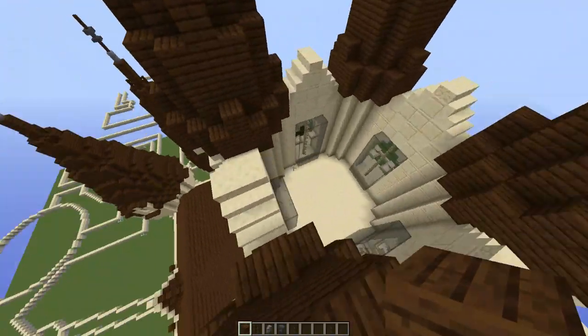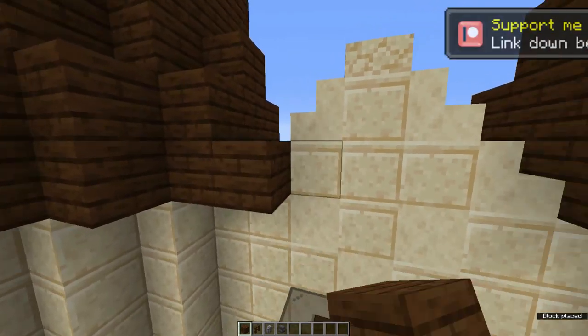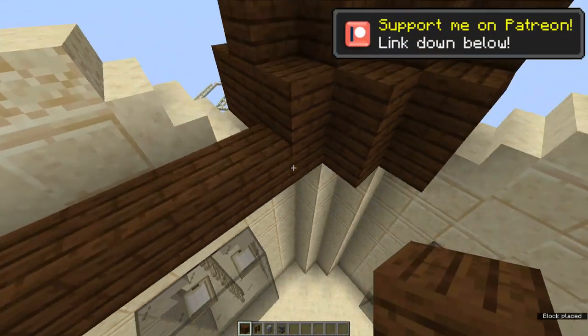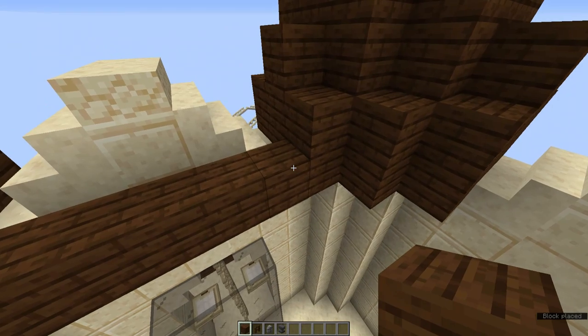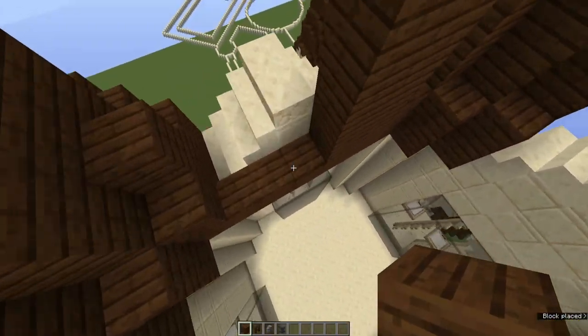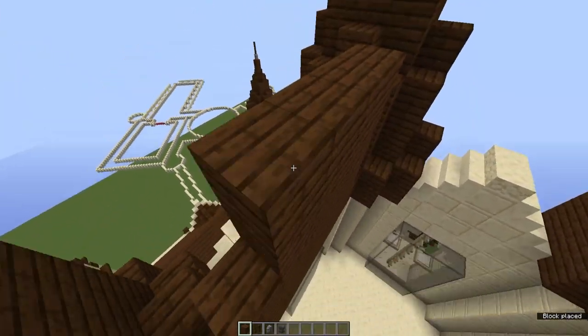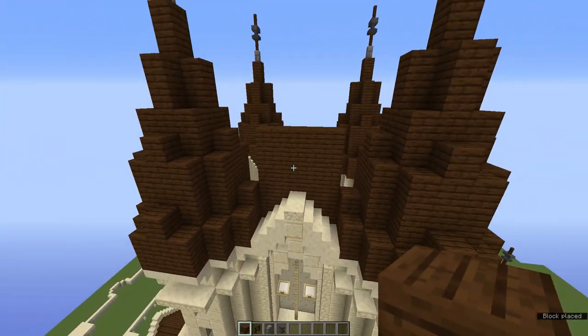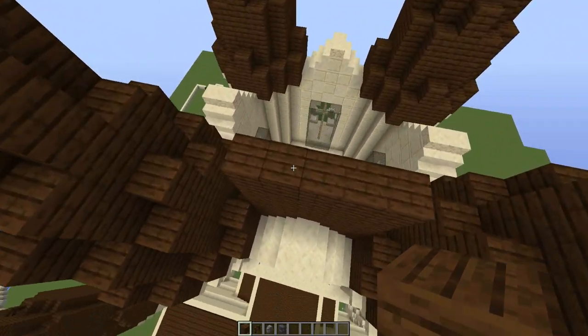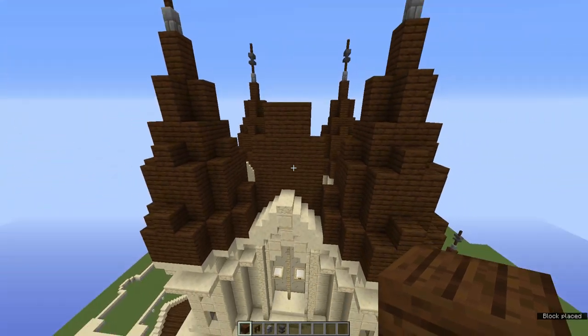To start off the roof, we are going to build a 6x5 rectangle in this area, starting here. So 1, 2, 3, 4, 5, and this needs to be 6 blocks up — 1, 2, 3, 4, 5, 6. Just fill this in along here to create this 6x5 rectangle, just like so. And then on top of it, you're going to build a 2x3 small rectangle, just to kind of finish off the look.